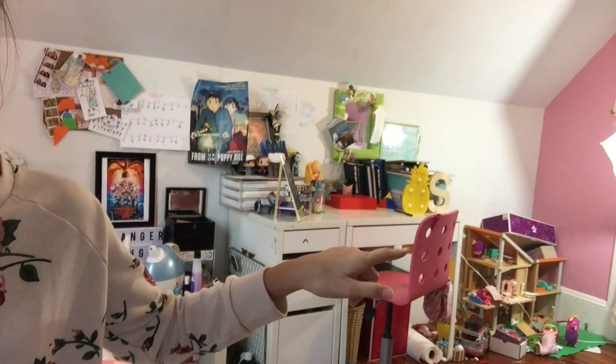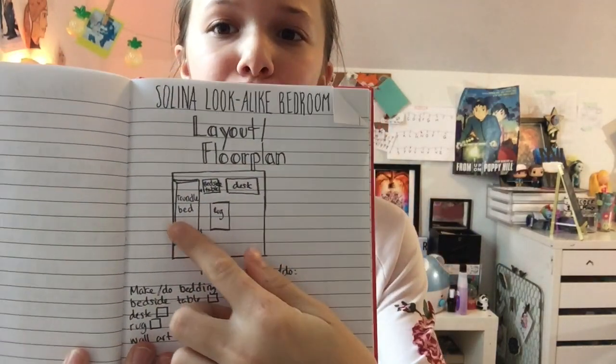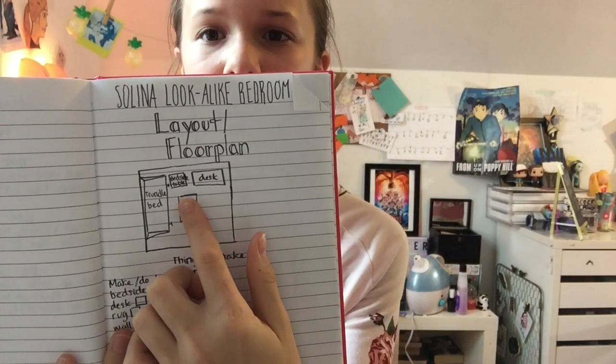You can't even see that wall because it's where you're entering from. And my Little Pony dollhouse — I'm not going to do that because I don't think we need a place for my little ponies. So it's just going to be the bed, which is a trundle bed or day bed, and then a rug, a table, and a desk. I'm going to try to do all the decorations as well as possible, copy and duplicate everything, and do all the wall art too.